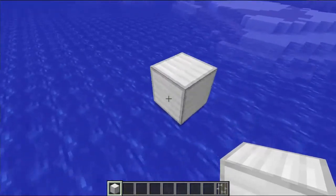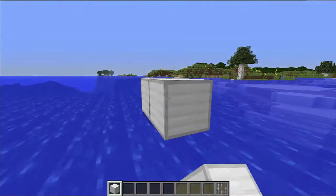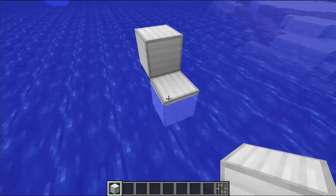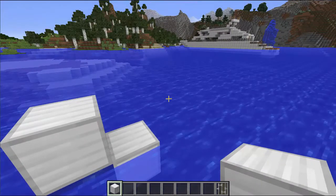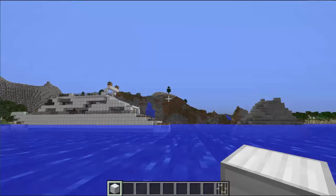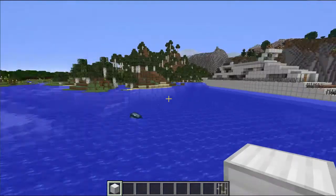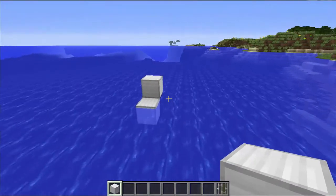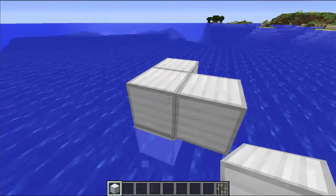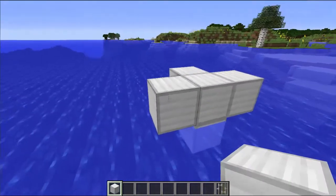And here we go. First of all, as always, I will be building the underwater part. I think only one block underwater. If you see here on this yacht, I have three blocks underwater. So I think one block should do for this. First of all, we are going to make some nice and fancy hulls for this thing.